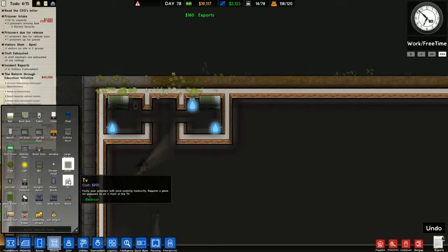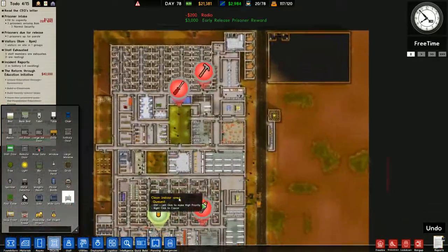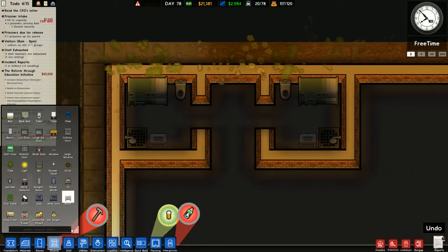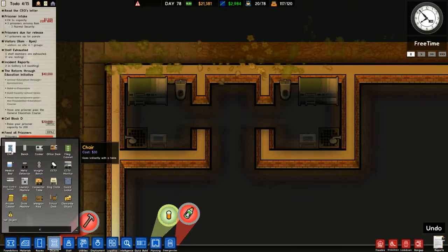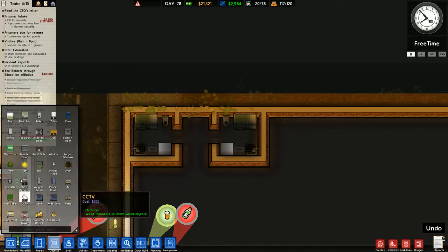Do I want a TV or a radio? I think radio. There's an idiot prisoner overdosing on drugs - well, it's his own fault. I'm actually going to give them a chair as well. I was thinking of giving them something else but I think a chair will do nicely. And of course we need a jail door.